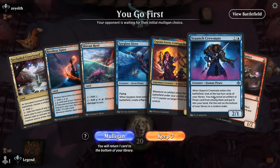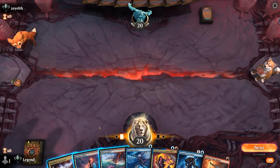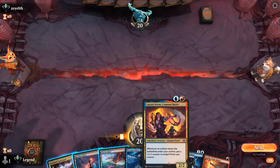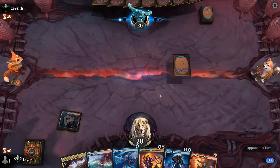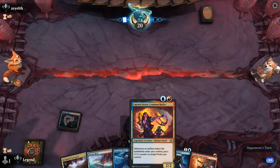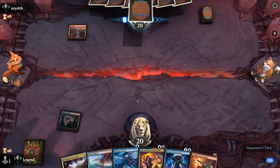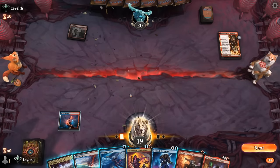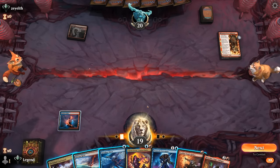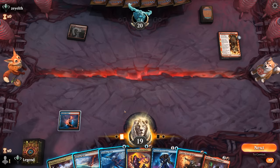We're on the play with a fine hand. Turn one we could go for a tapped land, turn two Captain Storm, and turn three Siren to enable it. If we expect removal on the Captain, we could also go Crewmate first, then turn three Captain plus Siren for immediate value. Against red aggro they're likely to play a creature next turn, so going double one-drop is also reasonable — getting to attack with a Raider and then getting two abilities from Breaches.